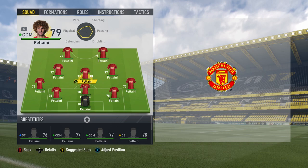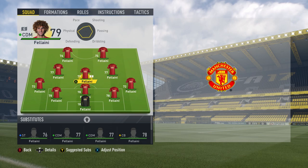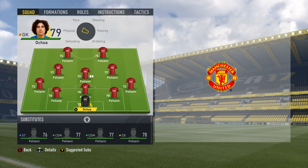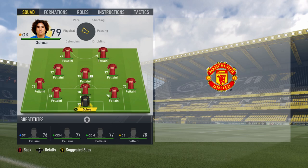Then I'm going to play a game with the team of Fellainis to see how I get on with them, and for the final part of today's experiment, we'll once again be putting the Fellainis to the test in simulated action, but this time with an actual goalkeeper in net. For the goalkeeper, there's really only one man with the right hair for the job, and that's the fastest goalkeeper in FIFA 17 Ultimate Team, Guillermo Ochoa.